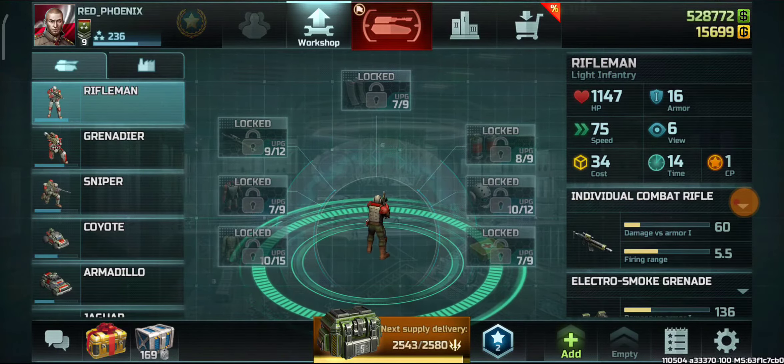First, showing riflemen — they have the same equal amount of upgrades available as confederation, but are still weaker than assault inventories. Upgrades are a little bit less costly compared to confederation. Grenadiers are very good.